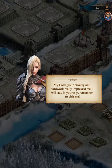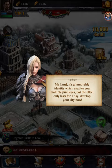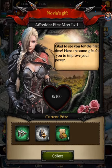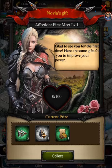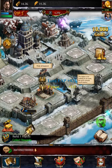The NPC says our bravery and hard work impressed her and she'll stay in our city — remember to visit her. She grants an honorable identity that gives multiple privileges but only lasts one day. We collect the reward she gives us. She says to visit every day. We'll finish that castle upgrade for free and that's it.